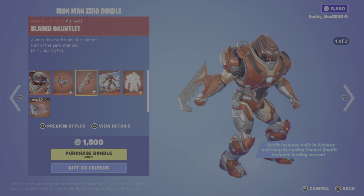Next up, the Star-Lord bundle. Star-Lord was introduced in Season 8 — comes with the Star-Lord Pack back bling, the Dance Off emote, the Milano glider, and the Guardian Axe pickaxe. 2,500 V-Bucks for that bundle, otherwise you can get the outfit with the back bling, the emote, the pickaxe, or the glider on their own.